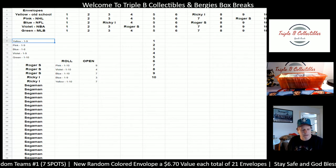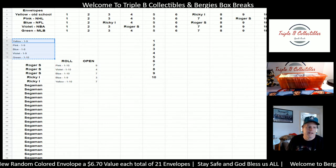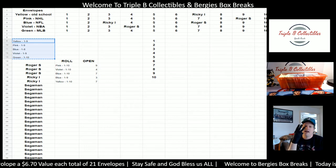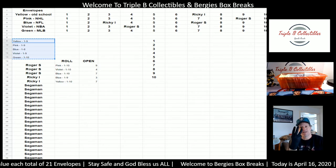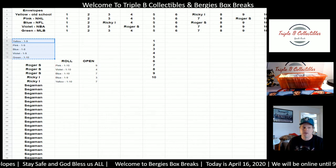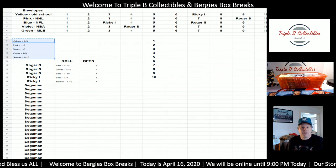I'm going to grab this list. How this works: yellow is old school, pink is NHL, blue is NFL, violet is NBA, and green is MLB. There are three special pack envelopes in here that have three 8x10s attached to them. I'm still waiting for those 8x10s in the mail, so hopefully we'll get them and get them to you as soon as possible — they were not included in the package, but they're pretty nice 8x10s.